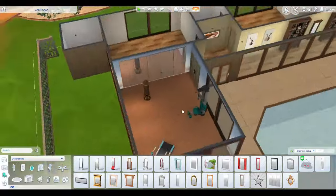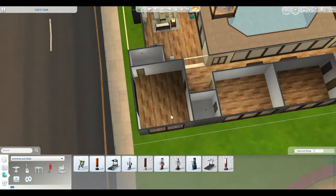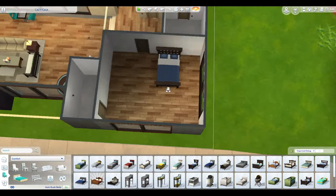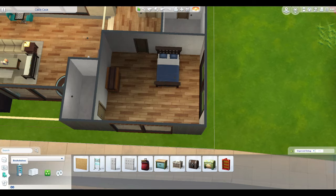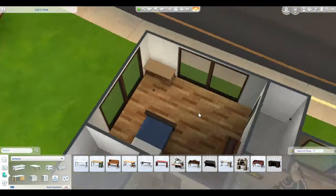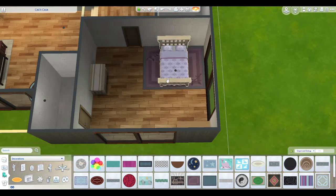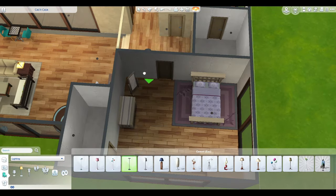For the gym, I thought I would put in multiple equipment pieces — a couple of treadmills and things like that — but I decided to just go simple. As you can see there is room for more if you want to add extra, or again if you have other packs and want to add other things into it.